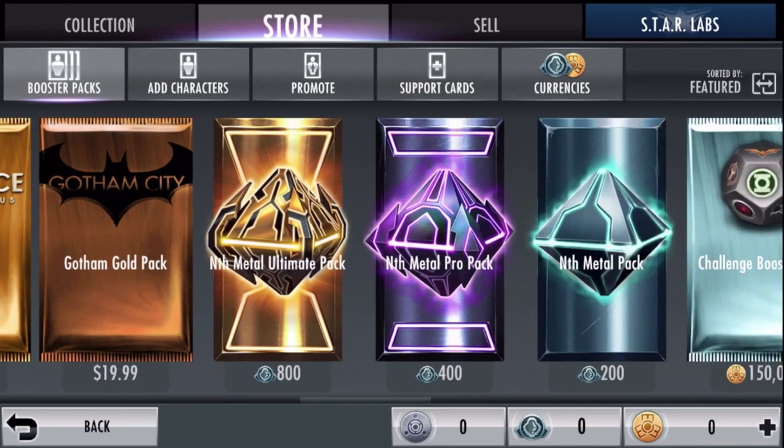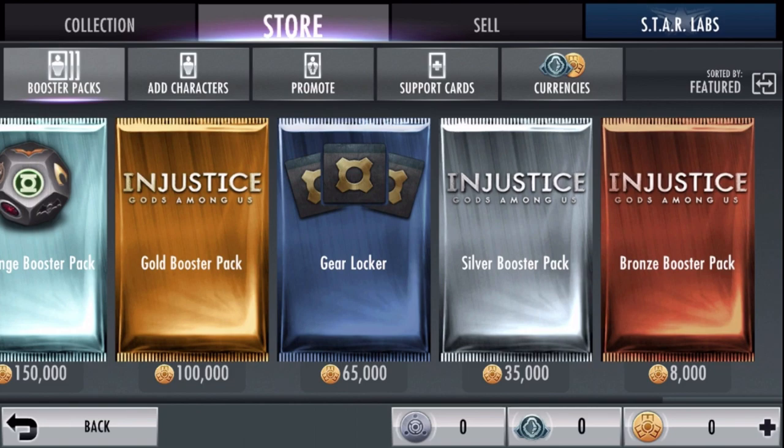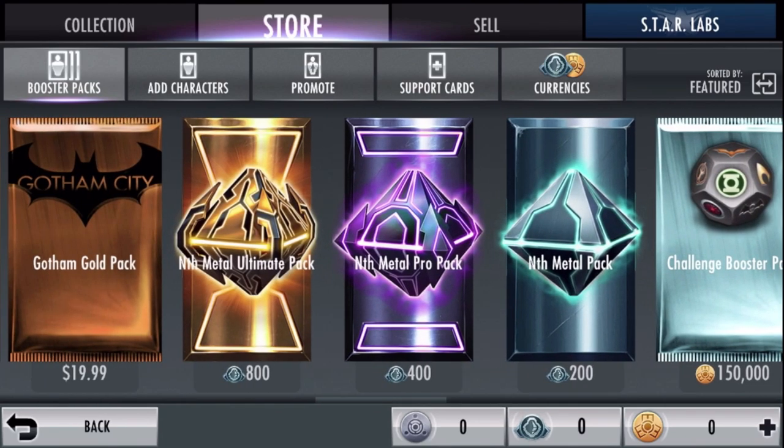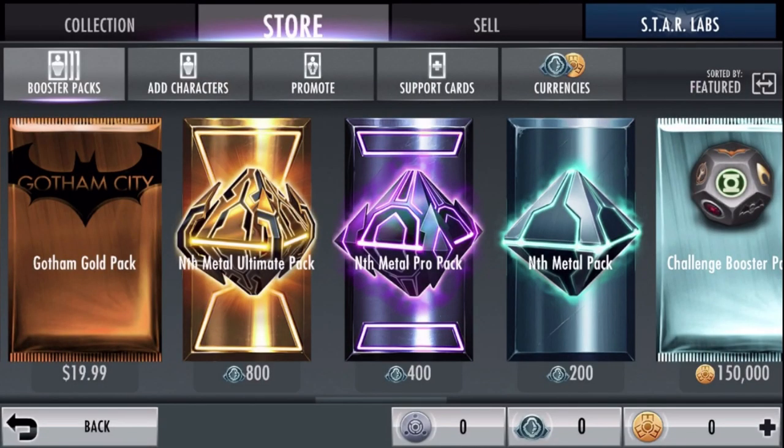Now there are some packs, like the Challenge Booster Pack, which I highly recommend. The Challenge Booster Pack is great. The Gear Locker is also great. And I haven't seen this booster pack in a while, but the Arkham Pack is also great — it's 750,000 credits, but it's my favorite booster pack in the game. It's a limited time booster pack, but if you guys see it on the store, save up your money and buy it. The Nth Metal Packs are also great. I would never buy the $200 one — buy the $800 one because it has a higher drop rate.